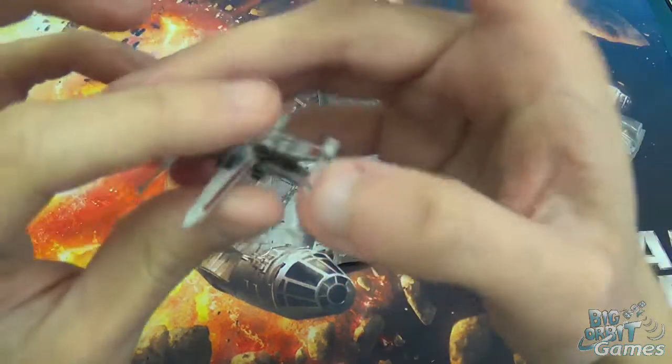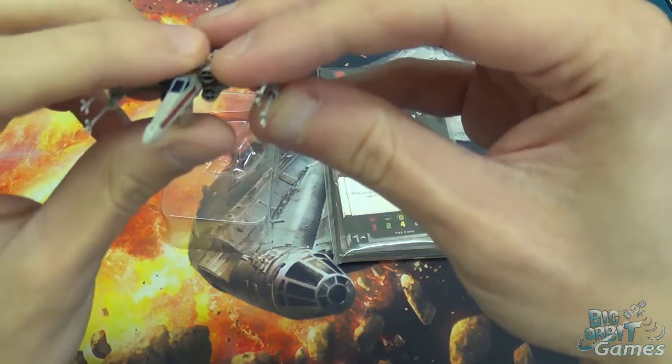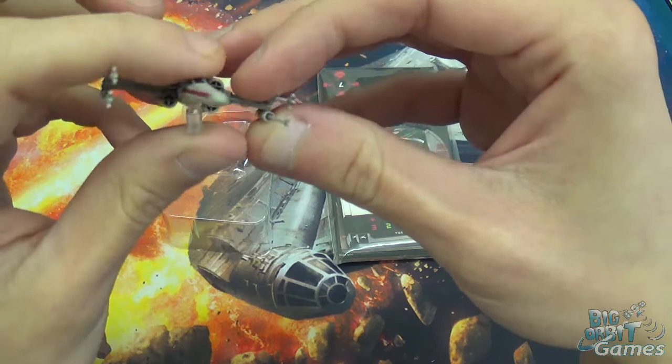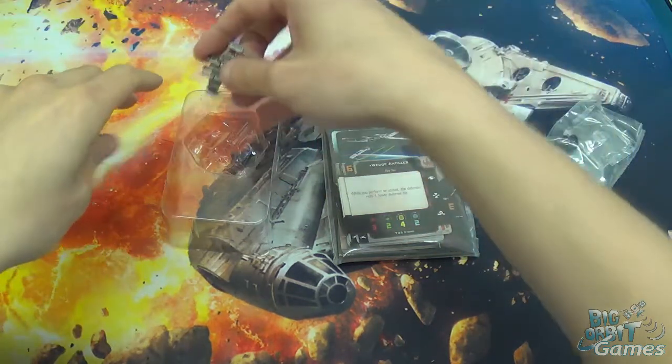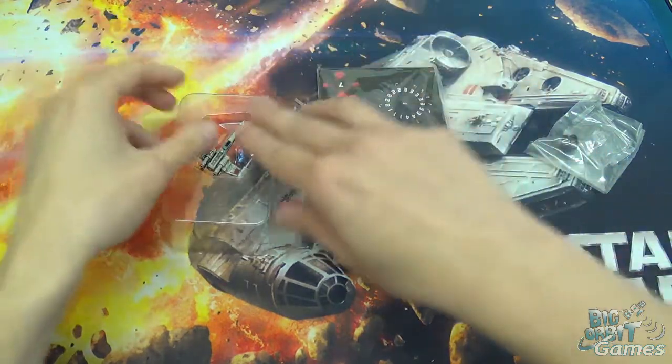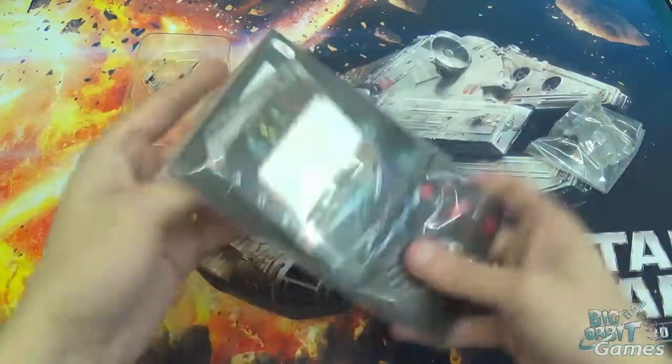When they're open and locked, it doesn't move, but when you close them, you can kind of tilt the ship as if it's banking. Cool miniature. Glad they've kind of gone the extra mile to have the S-foils open and close.